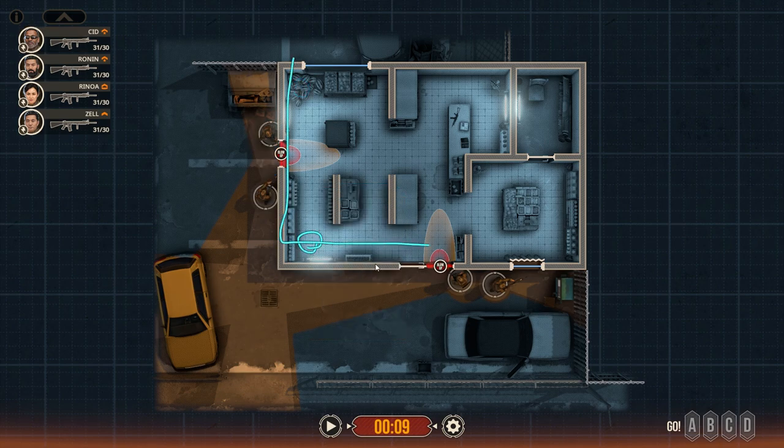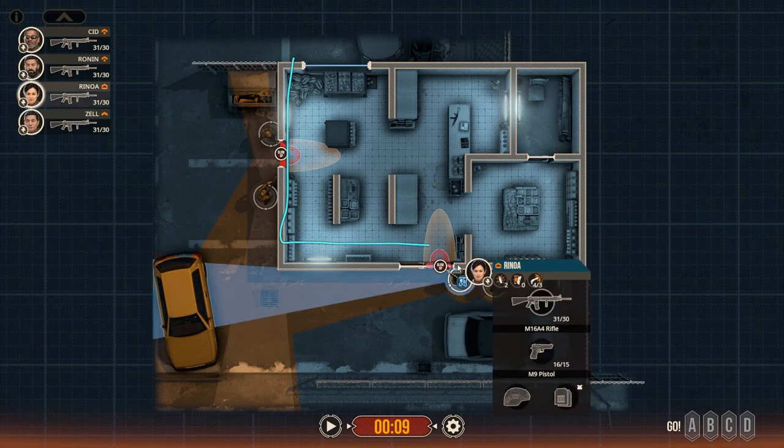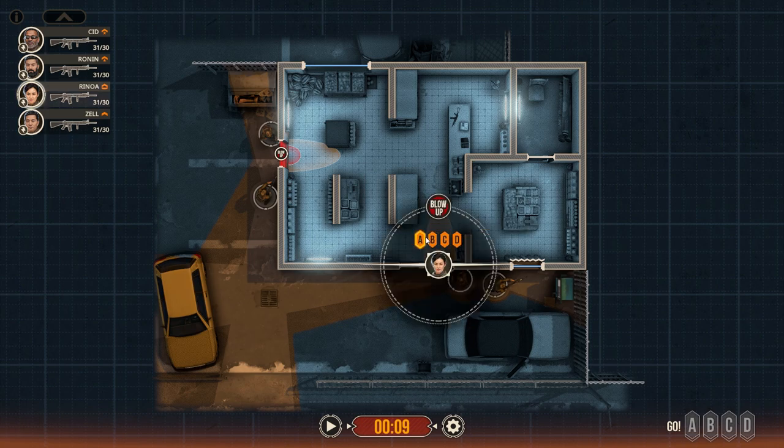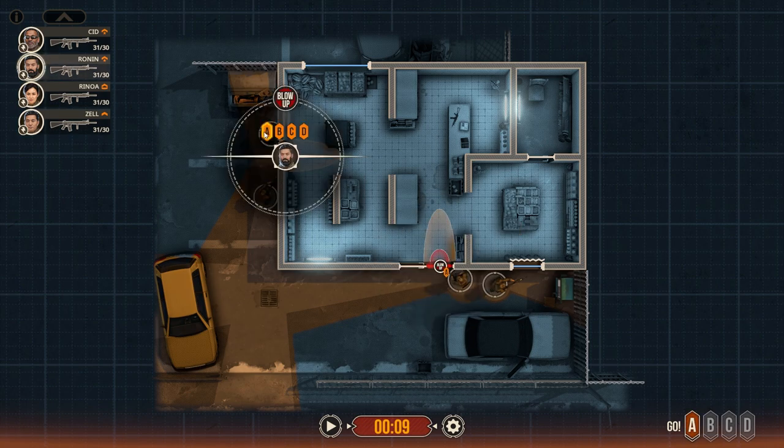I'm going to move Sid here, effectively creating an L-shape with my guys. I'm going to move her to this position, and then at the end Zell will close in — he will have to stand just off this particular threshold. That's my plan, so let's blow it up simultaneously, then I'll pause it again.